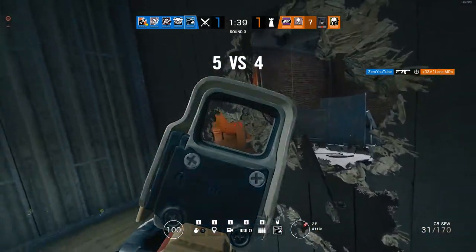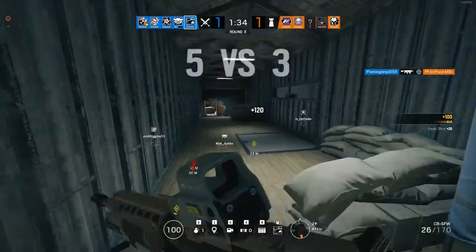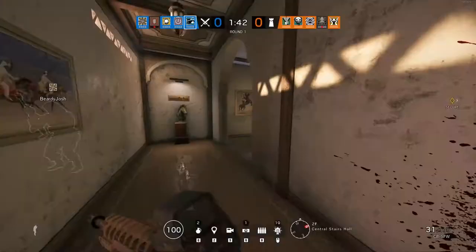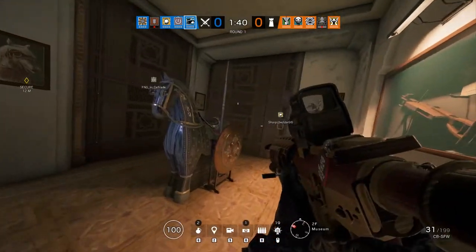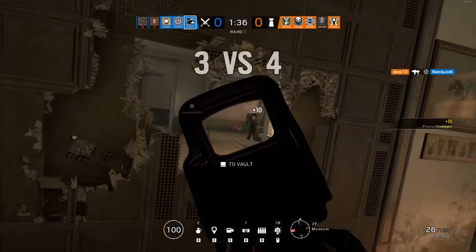Additionally, if you're too close to a wall, the hole will be too small to move through, and if you are too far away, the pellets will be too spread out to fully destroy the wall in one shot. If you want to start using Buck, I would recommend practicing in a custom game, so you can get used to how his shotgun interacts with soft surfaces like wood and plaster.